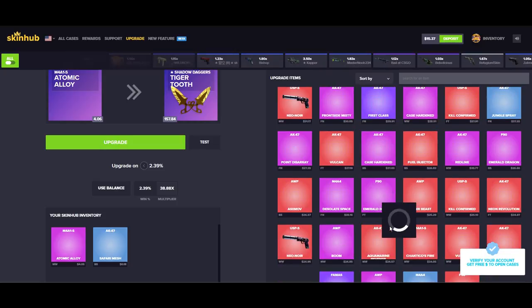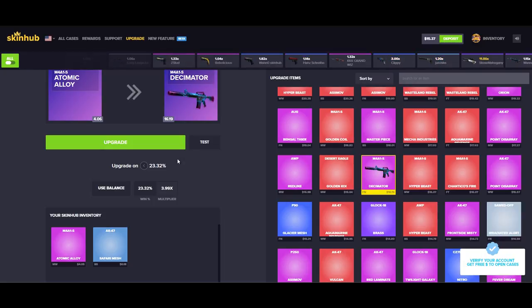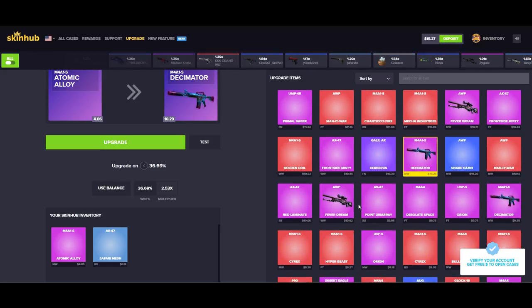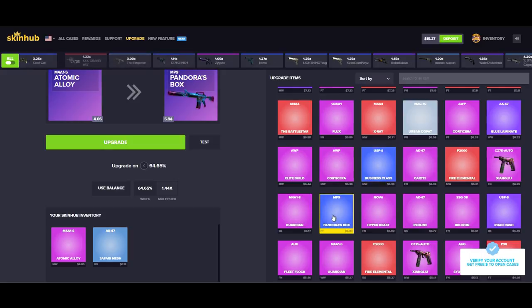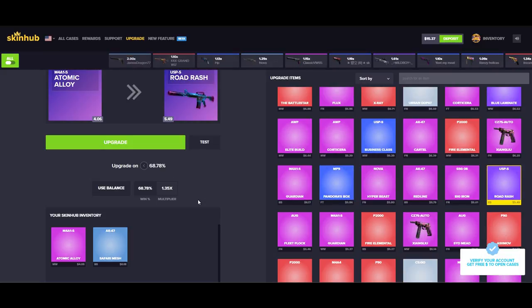So what we want to do is scroll all the way down since we're starting at $4, and find something with around a 70-80% chance. A $16 item is still only 23%. We're going to need something around $10. Like a Decimator — what's that give us? 36% still? Unbelievable. We need higher. 64%... this might take a while, but we're going to get a knife. We have a 68% chance. Let's see if we can get it.